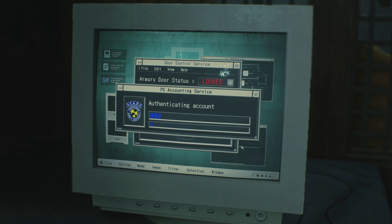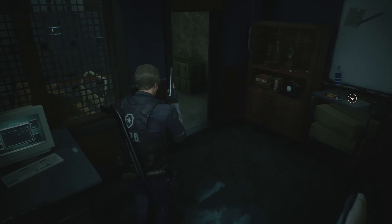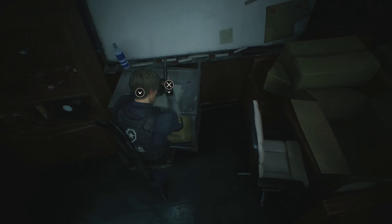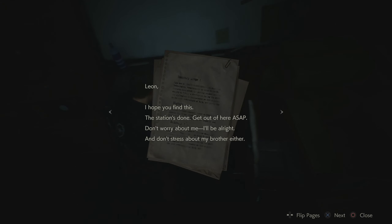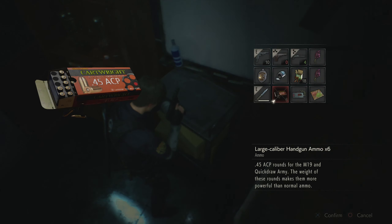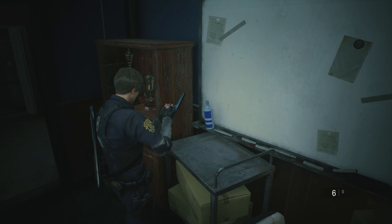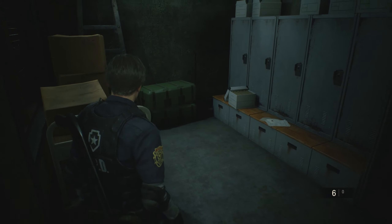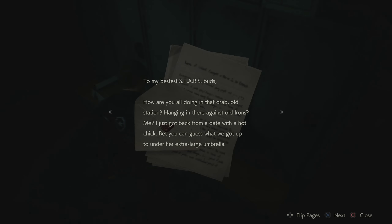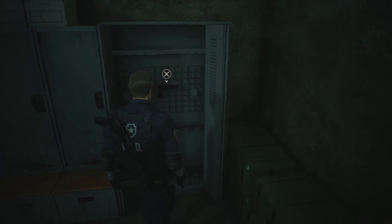In the B scenario, you get a file from whoever the other character is — in specific places they'll give you a small update on their progress and leave you a little bit of ammo or something. The badge — I think this is the only use of the badge in B scenarios? No, you can still use it on the weapons case down in the underground. Just both characters can use it. The only difference is that the B scenario character gets access to the badge earlier on.